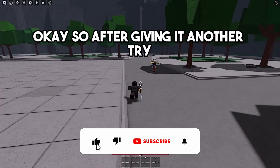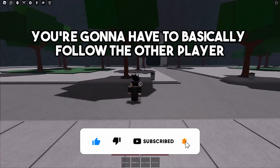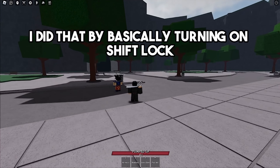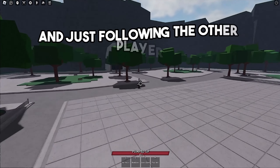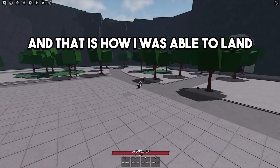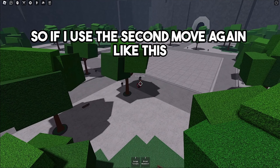After giving it another try, it seems that for the second ultimate move you're going to have to basically follow the other player. I did that by turning on shift lock, zooming all the way out, and just following the other player — that's how I was able to land the final slam on the other player.